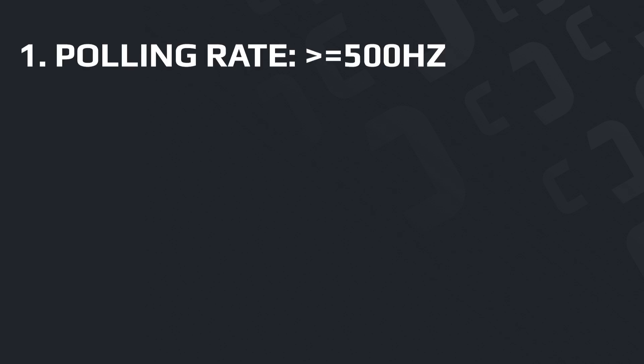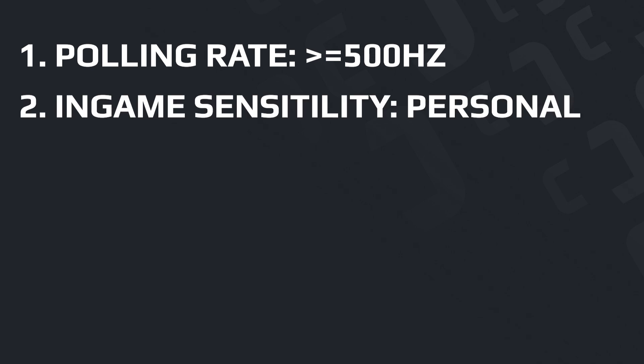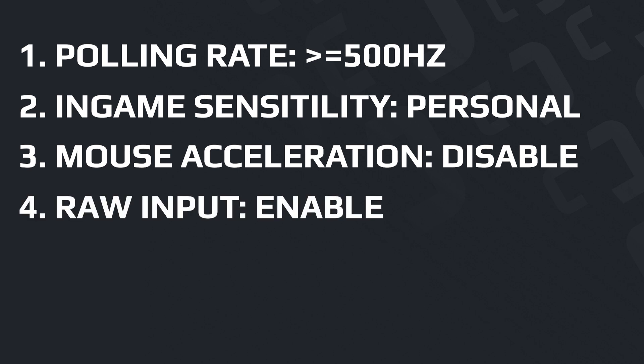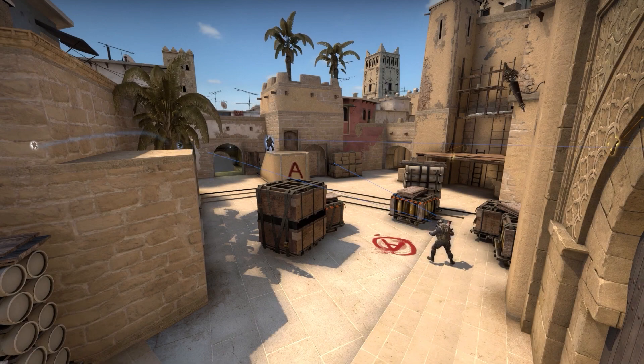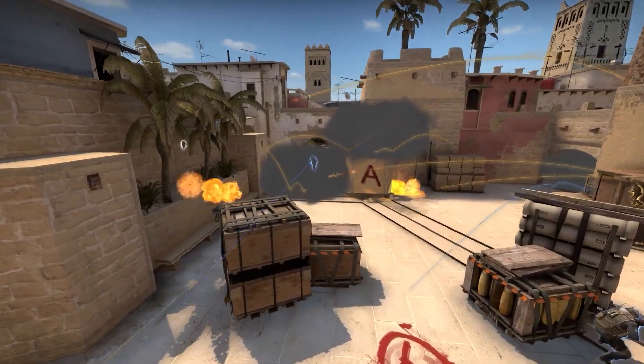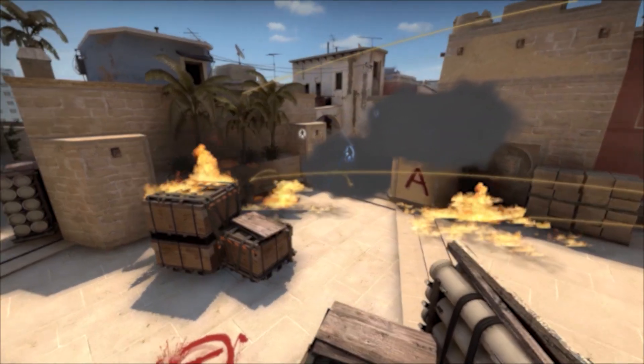Now let's go over the main points in the video once again. Polling rate: 500 Hz or more. In-game sensitivity: rely on personal feelings, or take this setting from a pro player. Mouse acceleration: disable. Raw Input: enable. This is the first part of the CSGO settings. Thank you for watching to the end. In the next video, we will show you detailed CSGO video settings. See you later!